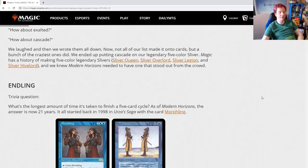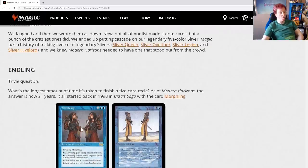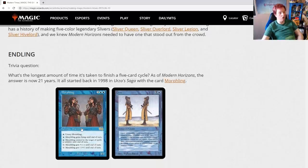Endling. Trivia question: what's the longest amount of time it's taken to finish a five-card cycle? As of Modern Horizons, the answer is now 21 years. It all started back in 1998 in Urza's Saga with the card Morphling. Morphling was overpowered — it's still strong, but back in the day, damage used the stack. You could use the bottom abilities for absolute gross nonsense: give it +1/-1 to crank it up to five power, put damage on the stack, then use -1/+1 to crank its toughness up so it would survive the interaction.